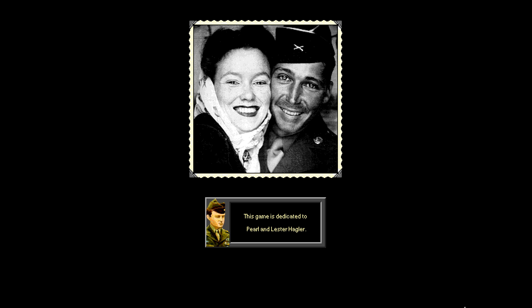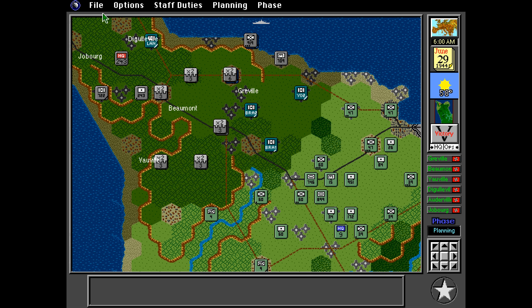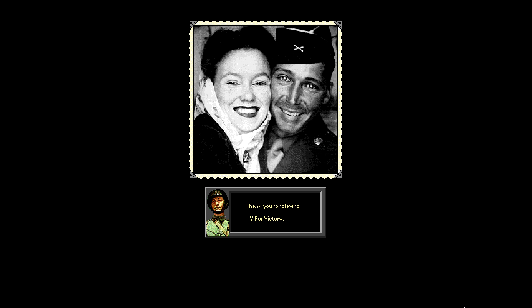On a final note, when you quit a V for Victory game you're normally presented with a photograph and dedication. In version 1.1 of Utah Beach this was a photograph of Pearl and Lester Hagler, Keith Zabalawi's grandparents. From version 2 the photograph remained but the dedication was replaced with a simple thank you for playing V for Victory. Don't miss the next episode when I discuss the controversy that surrounded the dedication proposed for the second game in the series, which contributed to the expulsion of Ed Rains from the Atomic team.